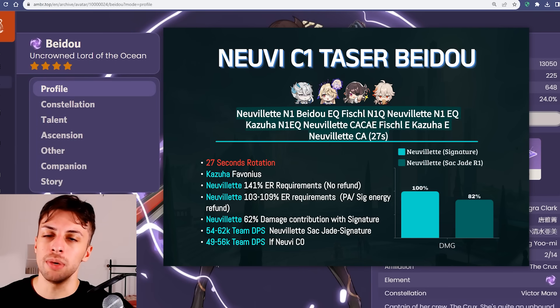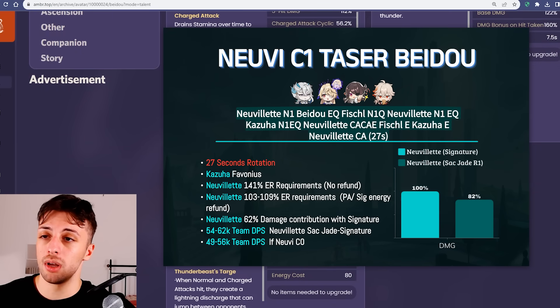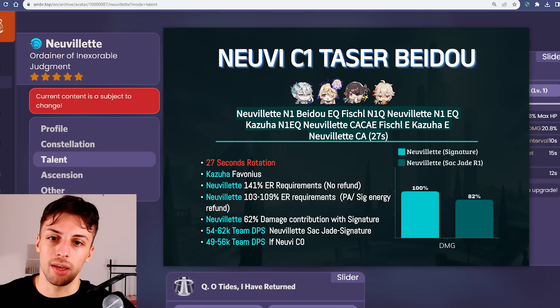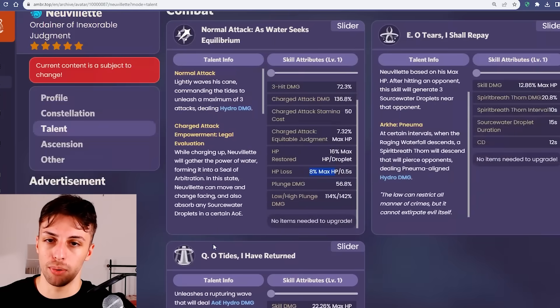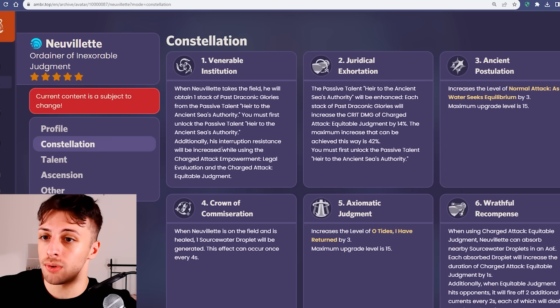My gripe with Beidou, however, is that assuming she can simply replace Zhongli completely on the team is quite off, because even though she provides nice defensive utility with her burst, it's basically nothing in comparison to the best shielders in the game. And while Neuvillette heals himself with the droplets he creates through the burst and skill, he will lose an equal amount of HP through the charge attack uses, so he will need a strong defensive presence on the team. Basically, while this constellation one technically reduces the dependence on Zhongli as a shielder in terms of interruption resistance, it doesn't reduce the reliance of Neuvillette on defensive utility in terms of healing or protection from losing HP.